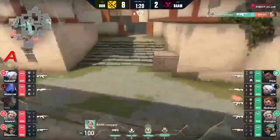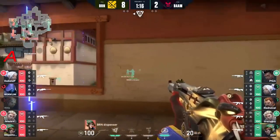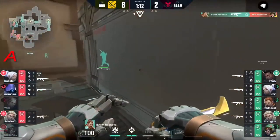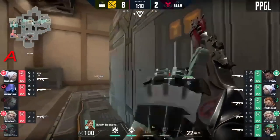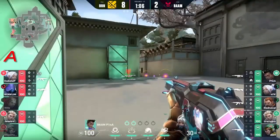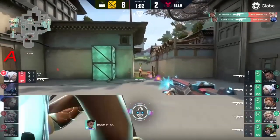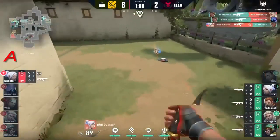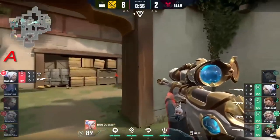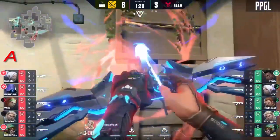Well, there you have it ladies and gents - it's going to be eight to two, the current scoreline. Bren they're looking like they're getting picked apart here - no way to revive, no more ultimates. Shots like that from pina obviously mean Bren are going to have to fall back and just deny the utility. That's a Hunter's Fury coming in.